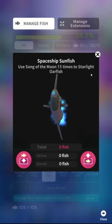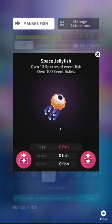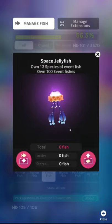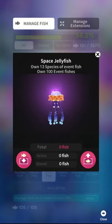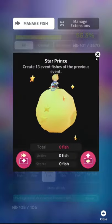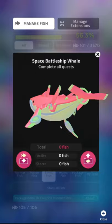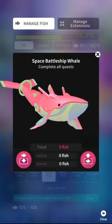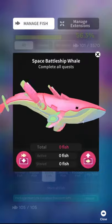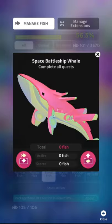Space sunfish — use song of the moon 15 times to starlight or fish. Just use that skill when that fish is in the tank. Space jellyfish — it's the expensive one. That sucks because it's nice. It's a really nice fish, but it's going to be super expensive because it's the whale, quote unquote. So it's going to cost like 30,000 candy. That sucks. That's the one where you have to own all of the previous fish to unlock. Star prints — he's from a previous event. Space battleship whale — and it's pink. It looks like a samurai pizza cats thing, or like a really weird sea-themed Evangelion robot. I give it a seven out of 10. It's pretty decent for a whale. The shininess is nice — they usually don't have that kind of effect on them. They kind of just piggyback too much on the idea that people like whales.